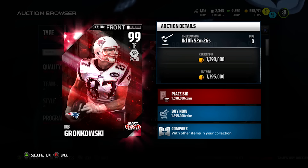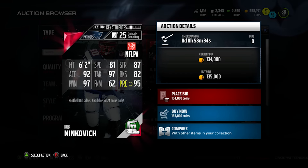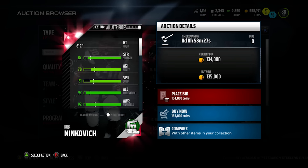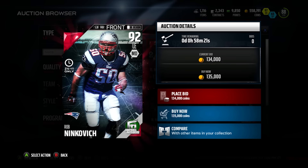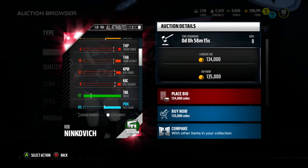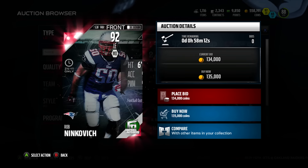I also forgot about this defensive lineman card — down to 109K, his price has dropped really quickly. This is gonna be a steal because there are gonna be so many of them in packs. Look at that: 97 finesse move, 95 play recognition, 97 tackle, 81 speed. This is gonna be a great defensive lineman whether you're running a 4-3 or a 3-4 — he'll dominate on both. Not the fastest guy and he won't cover at all, but you'll definitely blitz the quarterback with him. Now let's get into the packs.